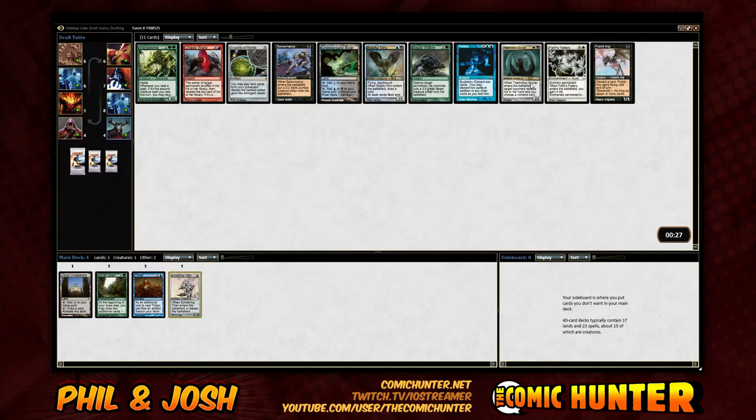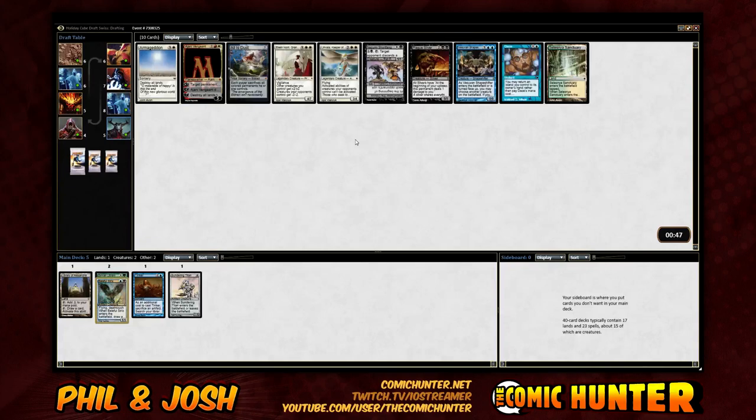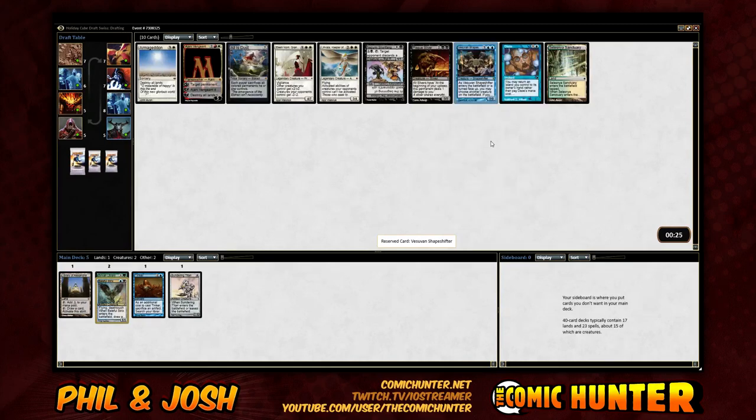Last time I did one with Alex and we had Esper artifacts. Plus Tezzeret's in here, so we might be able to get that. Pretty underwhelming pack, I guess. Shapeshifter's not too bad — it's nice for Show and Tell. You know, copy their broken guy. Yeah, it's probably the best card for us here given what we're trying to build.